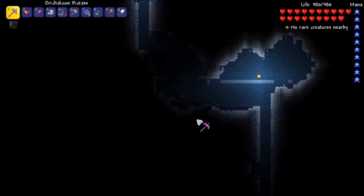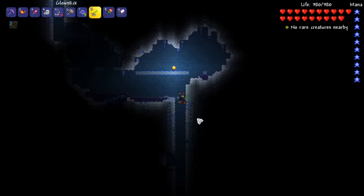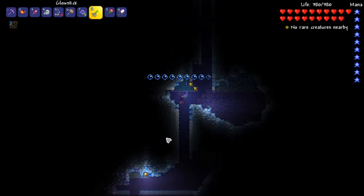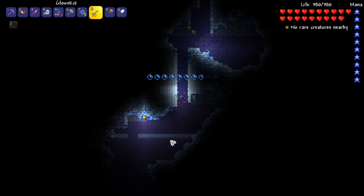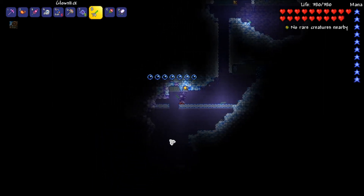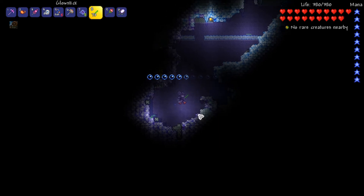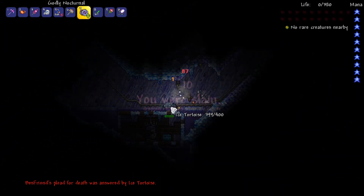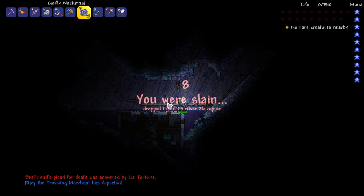We're going to go ahead and explore the underground ice biome a little bit and see what it has to offer. Surely there's got to be some new stuff down here. Also looks like it may be corruption — not a good sign. It's pretty dangerous and a turtle came out of nowhere.